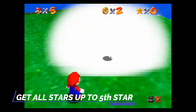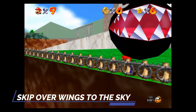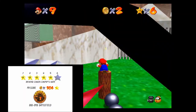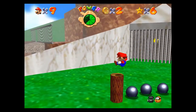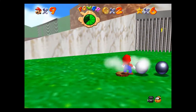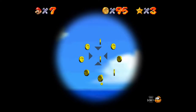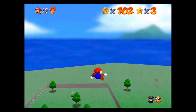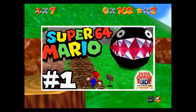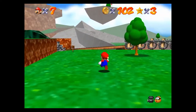You're going to go into Bomb-omb Battlefield and get all the stars that you can on that particular level. That should give you at least 5 stars. You can actually skip over the Wing Cap level and go for the 6th star, called Behind Chain Chomp's Gate. All you have to do is run over to the gigantic Chain Chomp, do a butt stomp on the little post that he's tied to, and he will smash the gate behind him to reveal the star. That should put you up to 5 total Power Stars, and then the 6th star is going to be grabbing 100 coins. If you want a full step-by-step walkthrough on Bomb-omb Battlefield, be sure to check out that video after this one — I'll put a card in the top right-hand corner.